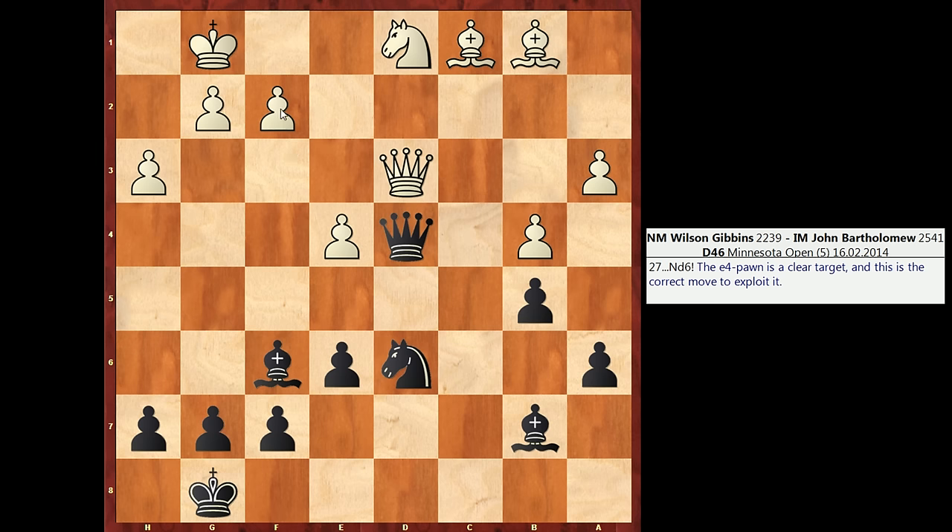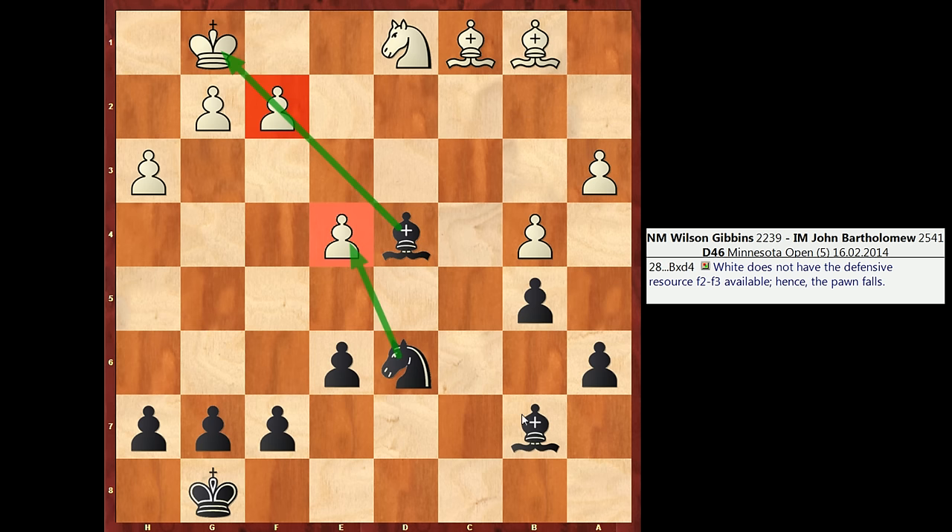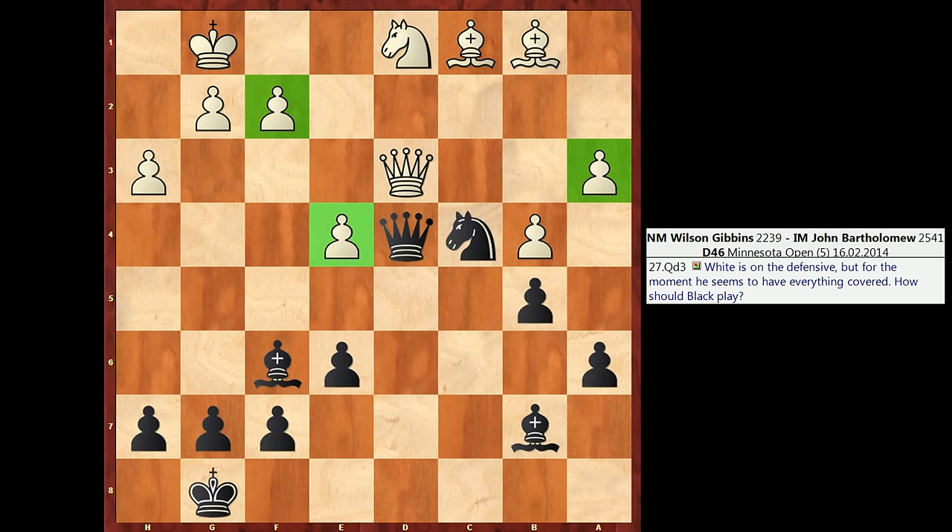...then White is having issues because this pawn is now pinned because of my queen on d4, as it was in the starting position, so f3 is not possible. And if White were to swap on d4 — queen takes d4, bishop takes d4 — now our bishop takes up residence on that square, and it has the same effect as the Black Queen: we're pinning that pawn on f2. There's no f3 from White, and this pawn on e4 is a goner. It's getting attacked twice and only has chances of being defended once. Note that White's knight cannot help out because it would have to go to c3, a square covered by our bishop. So by simply changing the move order and playing Nd6, we are going to win that e4 pawn.